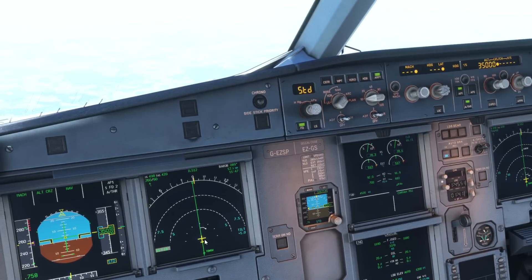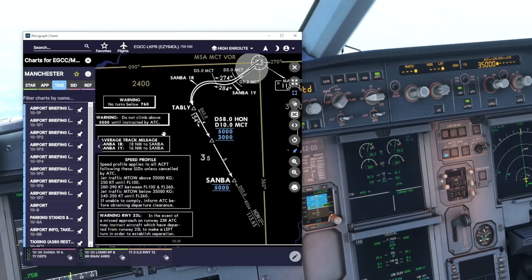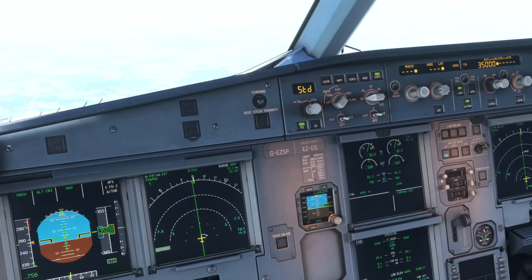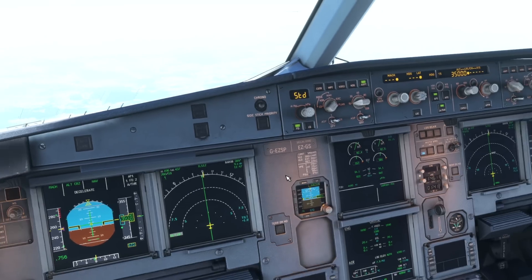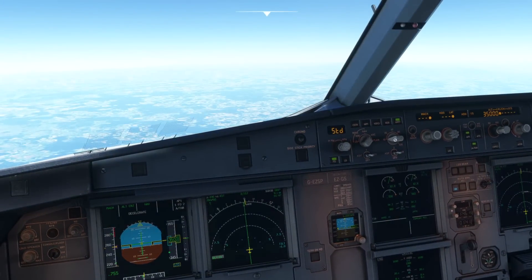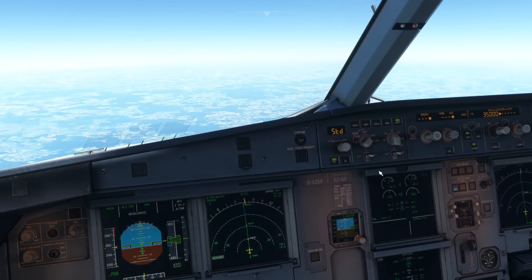So here we are just about to reach our top of descent marker, so we're going to begin the descent as close to this as possible. If you're flying on VATSIM or you have some ATC then you can't just start to descend at that top of descent marker — you have to either request permission or follow ATC instructions. If you're not flying with ATC then you're cleared now to begin your descent.